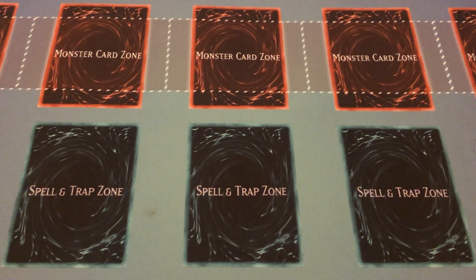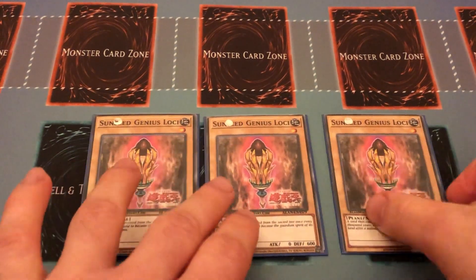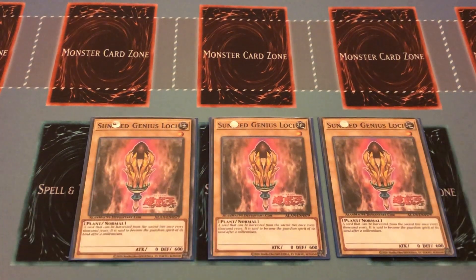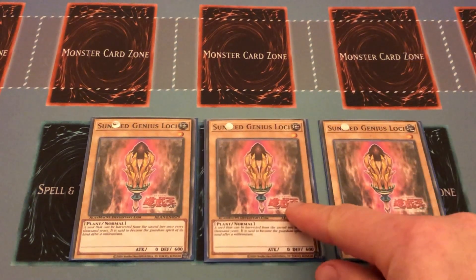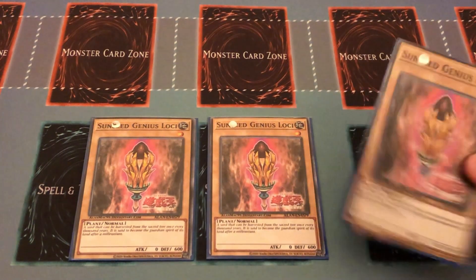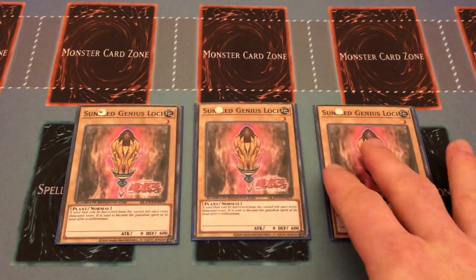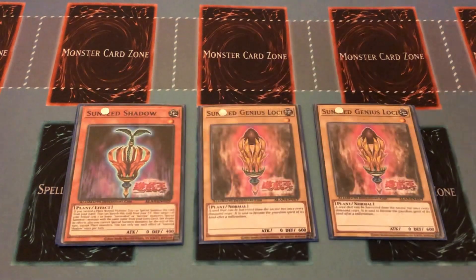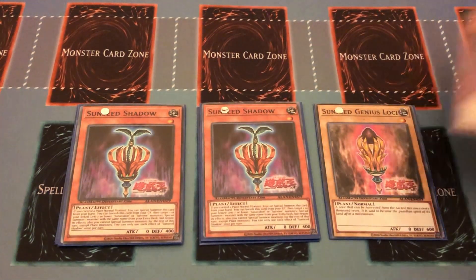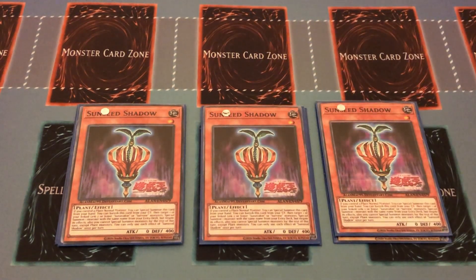Starting off with the vanilla itself — Sun Seed Guineas Lucky — it's literally just here to be your vanilla. You can arguably use any plant vanilla; it doesn't have to be Guineas Lucky. But since I'm playing a Sun Avalon deck, I might as well use the Sun Seed itself to grow into my mother trees.